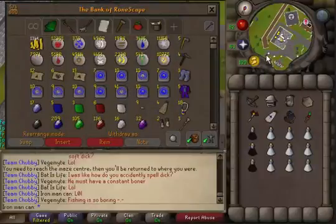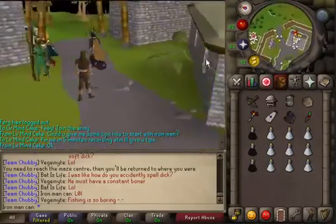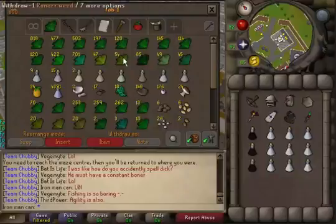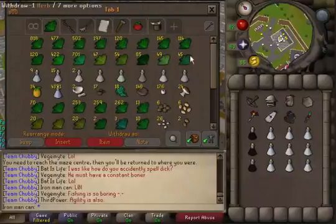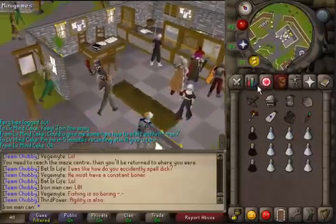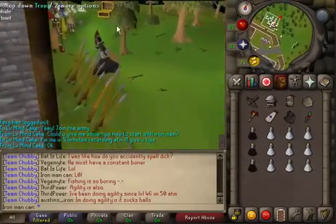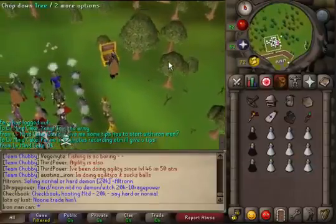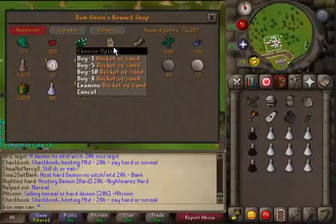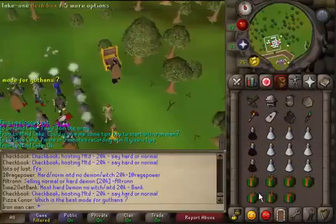I'm going to camp Nightmare Zone for a while now. First I need to get some herb boxes. Let me show you my herb tab — I have a lot of ranarrs, a lot of harralanders, and these will make some awesome potions and great XP. For 85 crafting, I'll need to buy 32k seaweed and 32k buckets of sand.